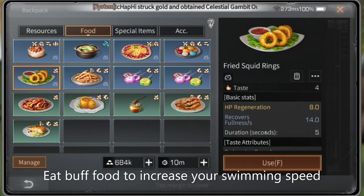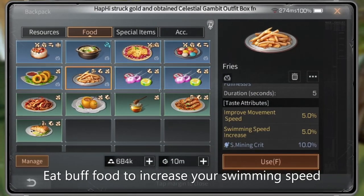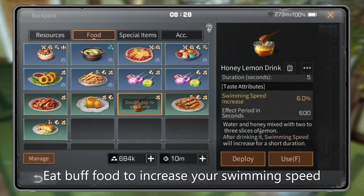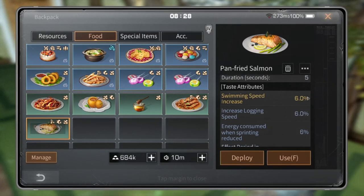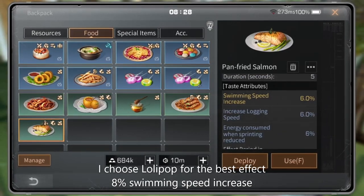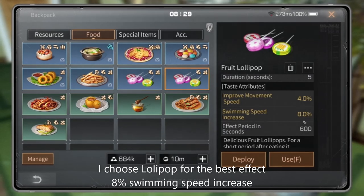You can eat buff food to increase your swimming speed, survivors. I choose lollipop for the best effect — it gives an 8% swimming speed increase.